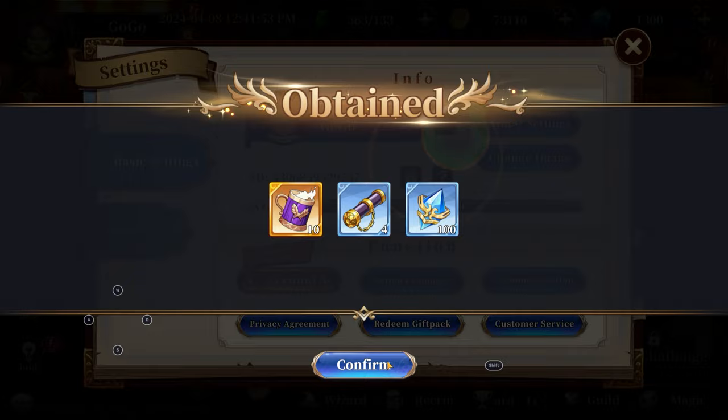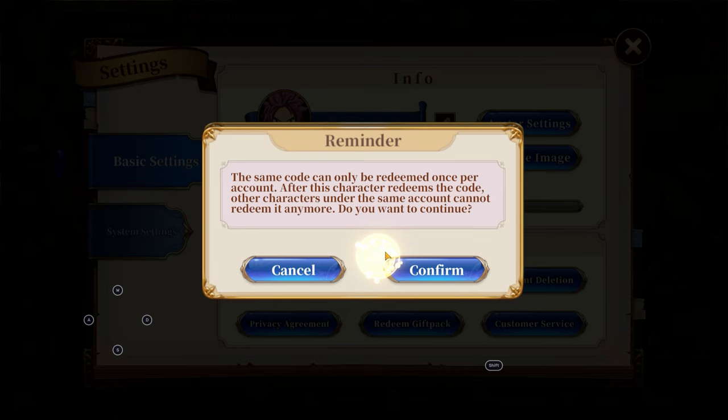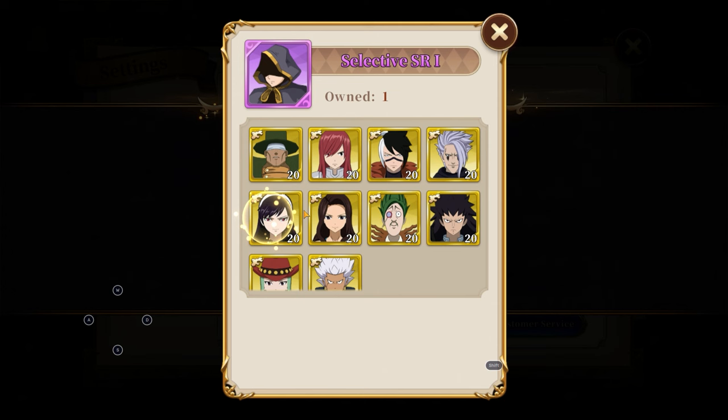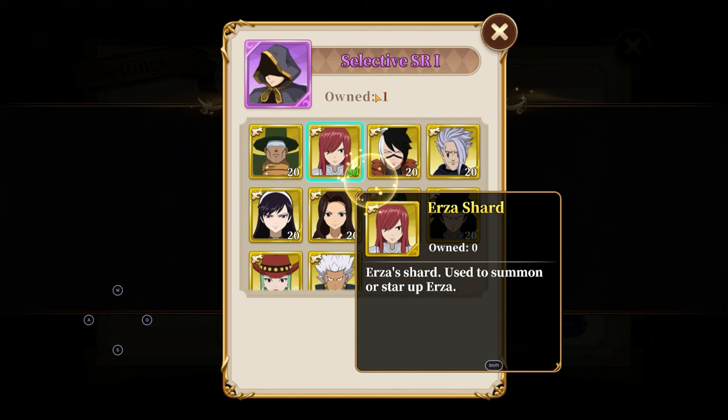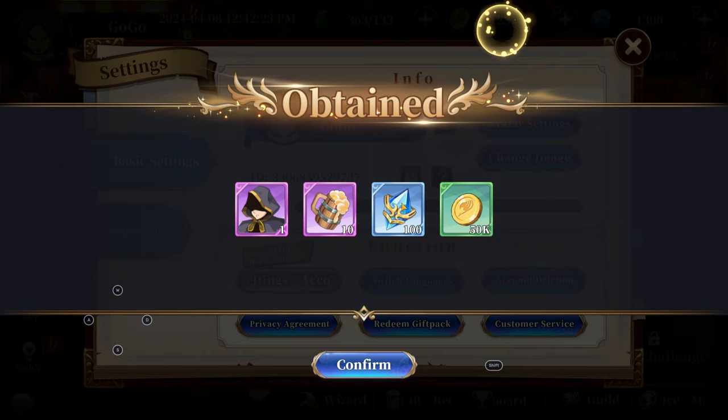The next gift code I've already covered, but I want to make sure if you're new here you can see it. It's VIP888. You hit confirm, it will say the same message. If you redeem it you get an actual selective SR, which is kind of big. Pick Urza — I think that's one of the better SRs in my opinion. It's between Bisca and Urza for me. I like both characters and Urza is just really strong. You also get 10 of these, which is just for the short banner.